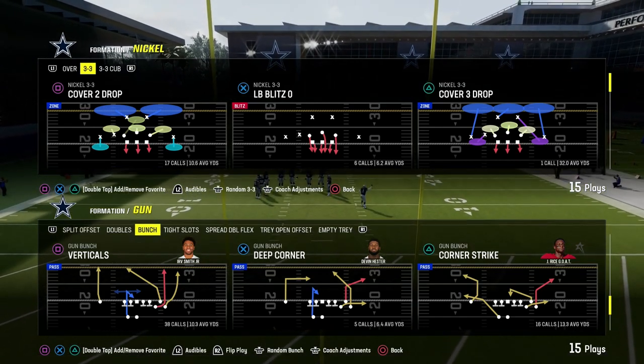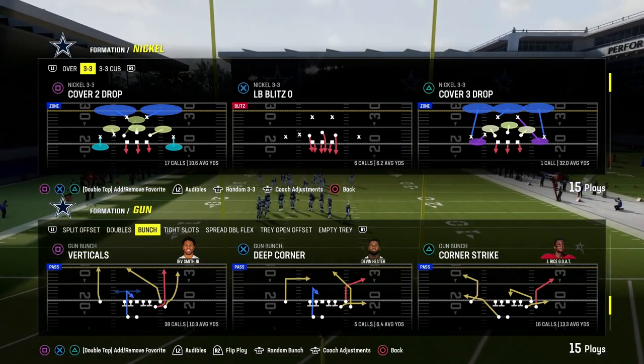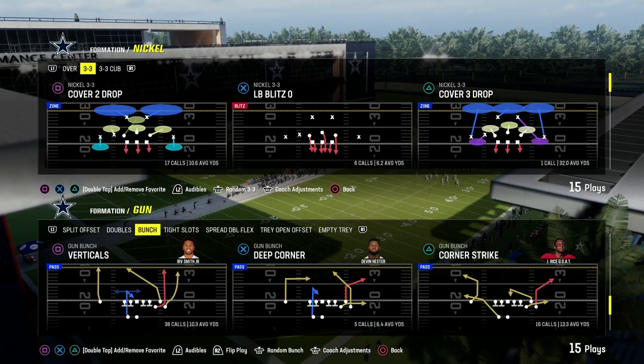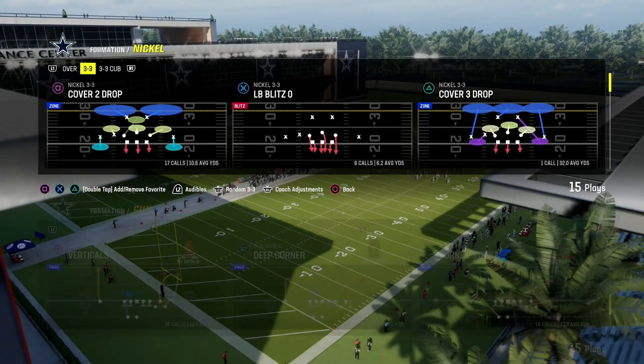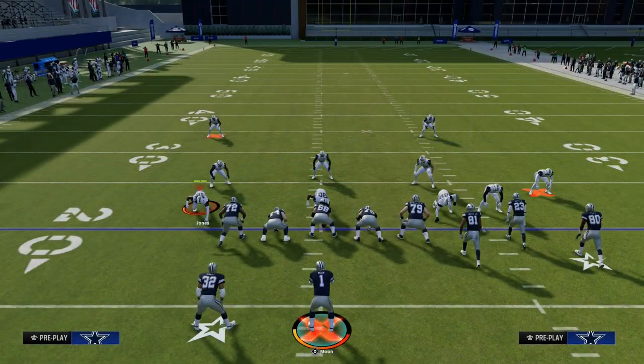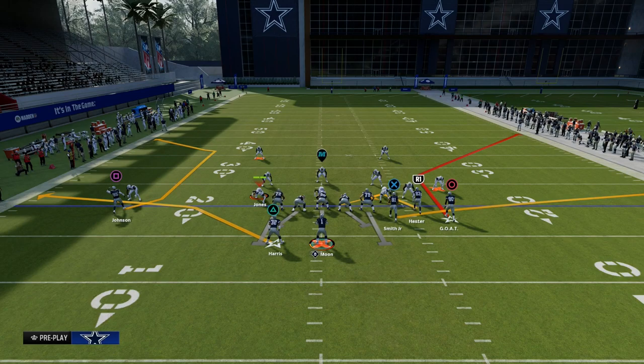In today's video, I'm going to show you one of the best ways to attack Cover 2 defense in Madden consistently year over year. This play comes to us out of the Gun Bunch formation in the West Coast playbook. If you guys want to get my entire West Coast offensive e-book, I'm going to put a link to that in the Patreon — you can get that for just $10 and it will make you a better Madden player.